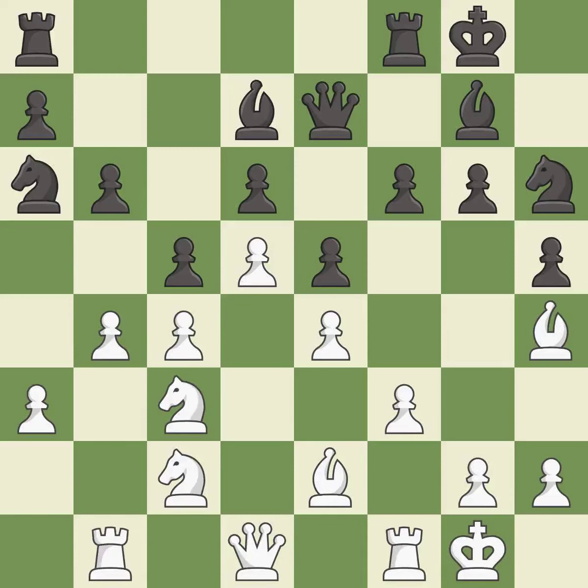This develops a rook off its starting square, getting it into the action. This mobilizes the knight, allowing it to control more of the board. This misses an opportunity to centralize a knight so it controls more squares.